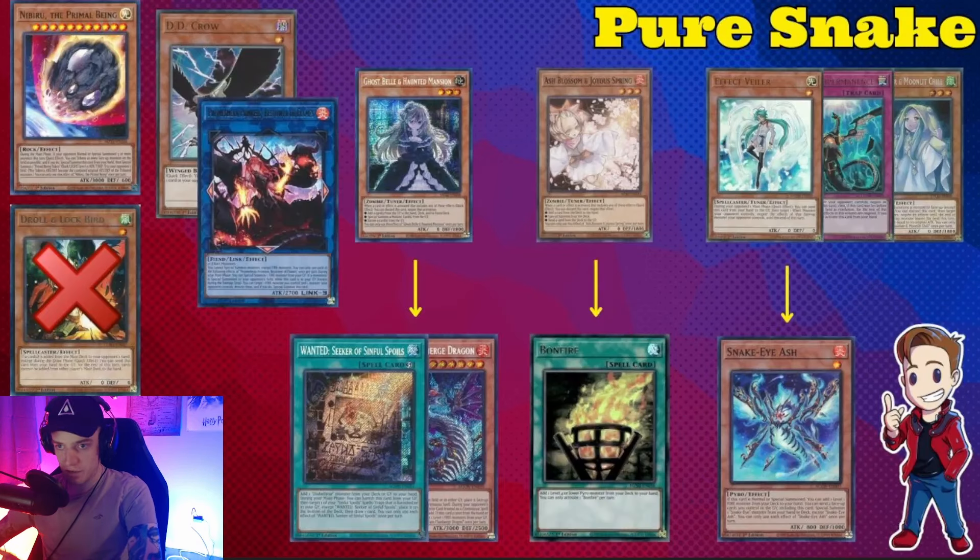The first deck is Pure Snake Eye. First and foremost: do not play Droll and Lock Bird against Pure Snake Eye — it's not good, they can play through it. Nibiru, however, is very solid. If you hold it for the right time, it's super powerful because a lot of times if you have Nibiru plus another hand trap, you can force your opponent into a really weird corner where they kind of have to play into it. You should be main decking this card.